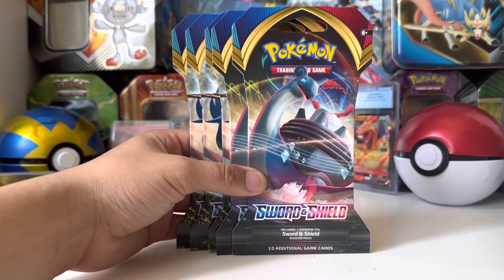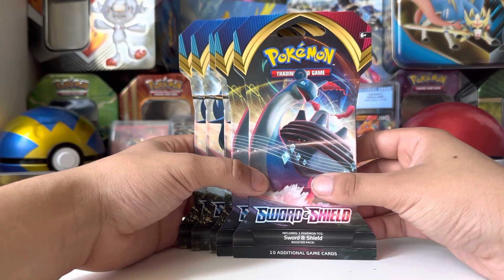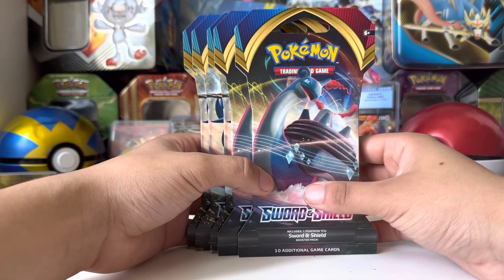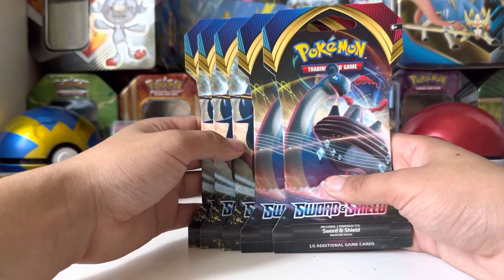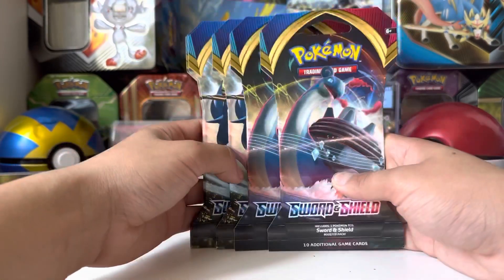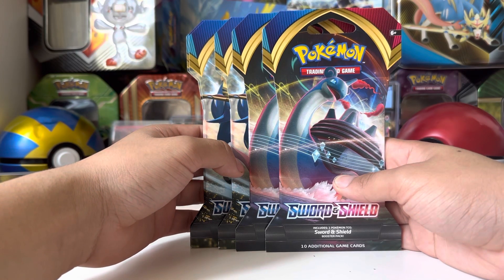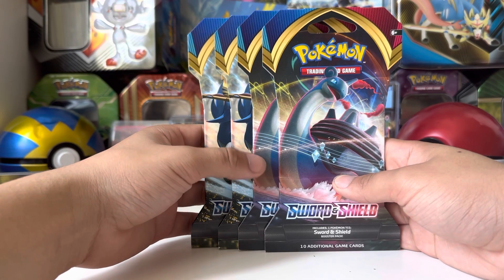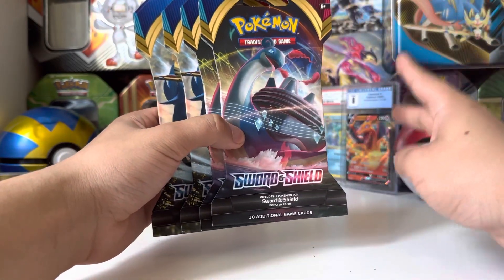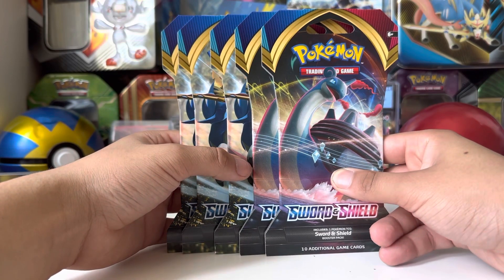I've opened up like 300 or 400 packs — it's probably over 300, maybe over 400 at this point. I don't actually know. I'm trying to pull the one and only Golden Zacian. I've pulled most cards from the set — OV cards, OV Max cards, most Rainbows and Gold cards. I'm missing Golden Zacian and one other Gold card, if I'm not mistaken.